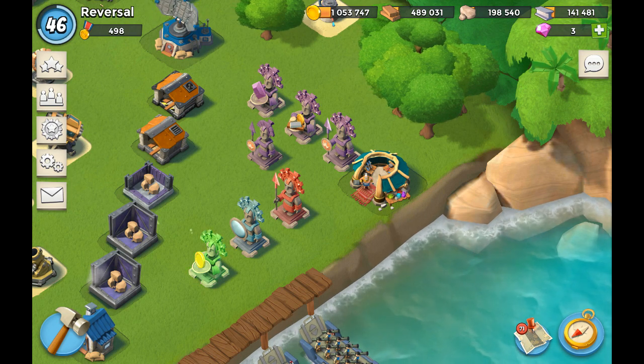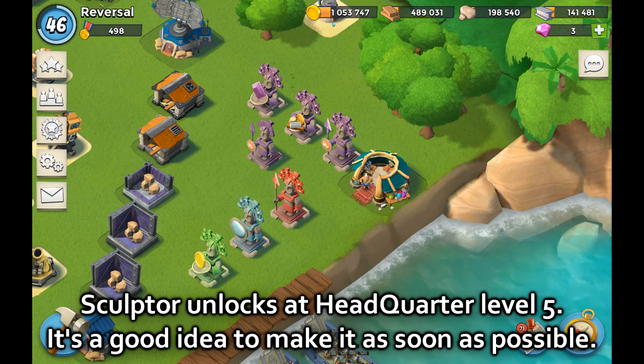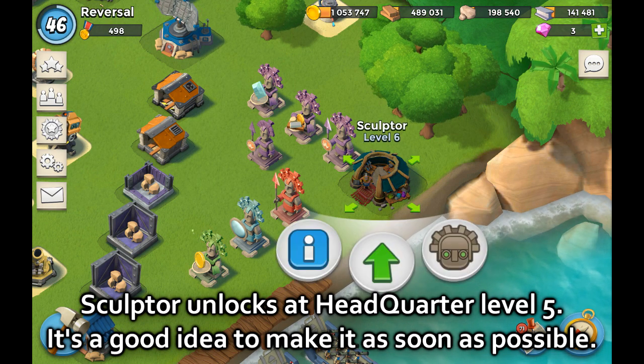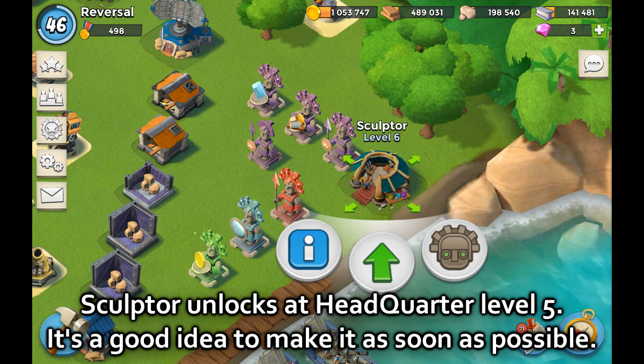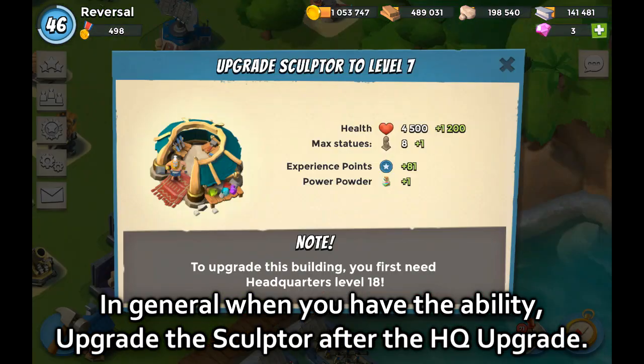Let's cover the fundamentals first. When you get started in Boom Beach at headquarters level 5, you unlock the Sculptor — you want to build that as soon as possible so you can get your statues going, because statues give you great benefits. After that, if you have the ability to upgrade your Sculptor, go ahead and do it as soon as you can. You cannot go wrong with having more statues in Boom Beach. Definitely focus on upgrading your Sculptor as one of the very first buildings.